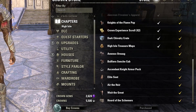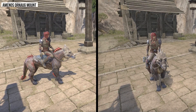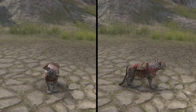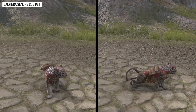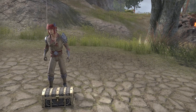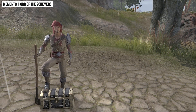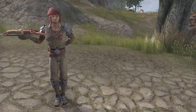There is also a Collector's Edition available which offers you the items from the Standard Edition plus some extra in-game rewards when the chapter launches. You will get the Amenos Ornaug Mount, the Balfiera Senche Cub Pet, the Ascendant Knight Outfit Armour Style, the Horde of the Schemers Memento, and the High Isle Emote Pack.